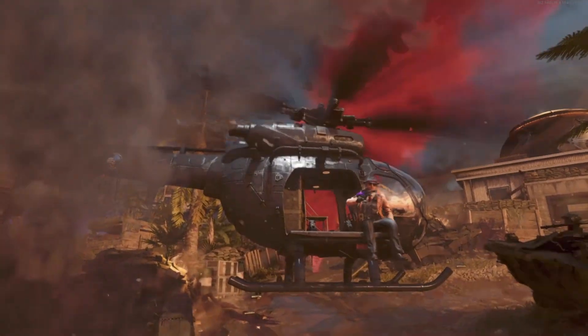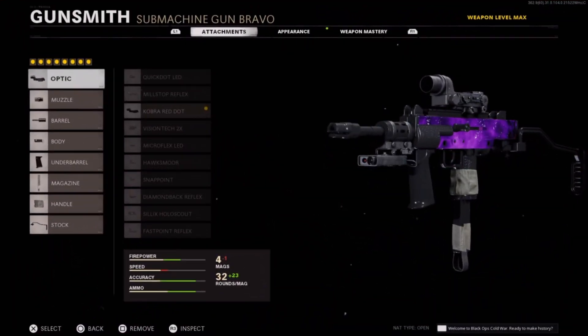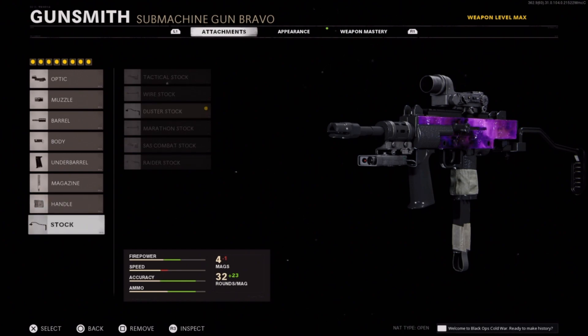This thing is delicious, super sexy. Let's hit the chopper. Here's the crazy insane max damage setup for the Milano: optic — Cobra Red Dot; muzzle — SOCOM Eliminator; barrel — 10.6" Task Force; body — Ember Sighting Point; underbarrel — Field Agent Grip; magazine — Salvo 55 Round Fast Mag, because we hate running out of ammo in a zombie apocalypse; handle — Airborne Elastic Wrap; stock — Duster Stock. Hope you enjoyed — smash like, subscribe, bell notifications on. Stay frosty, I'm the Puffman, peace out.